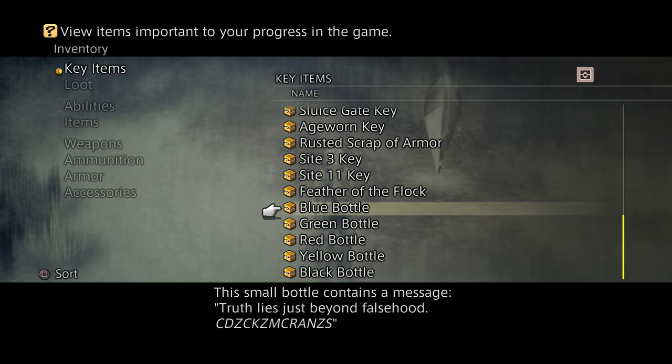This is the blue bottle and it says it contains a message: 'truth lies just beyond falsehood.' So the way this little puzzle works is you've got that strange collection of letters there. If you stare at it long enough you might figure out what you have to do with it, but I'm just going to tell you. What you have to do is replace every letter with the letter that comes just after it in the alphabet.